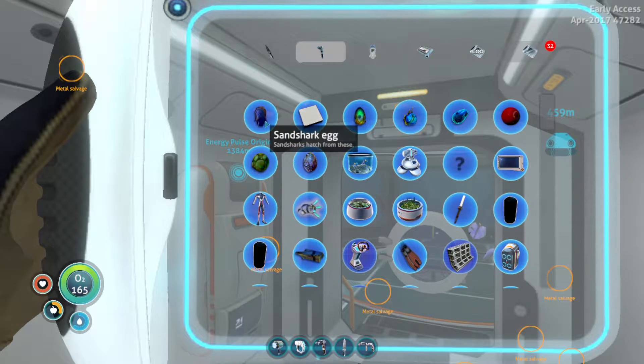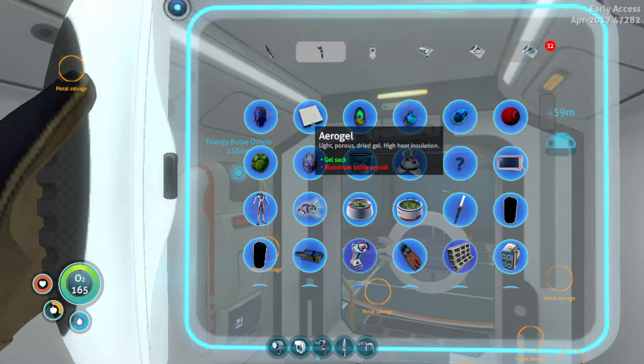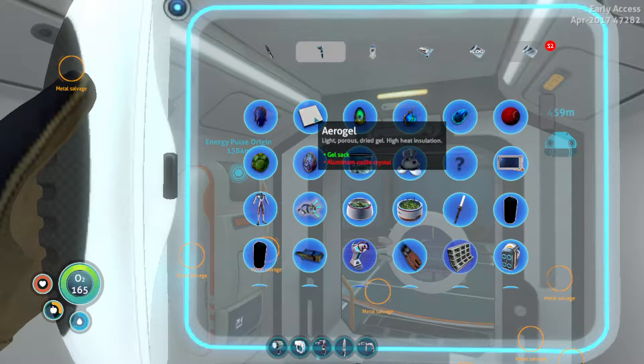Also on my way back, my sand shark egg hatched, so that's cool too. But anyway, it's my aerogel — I found it, and now I am on my way to making the prawn suit.